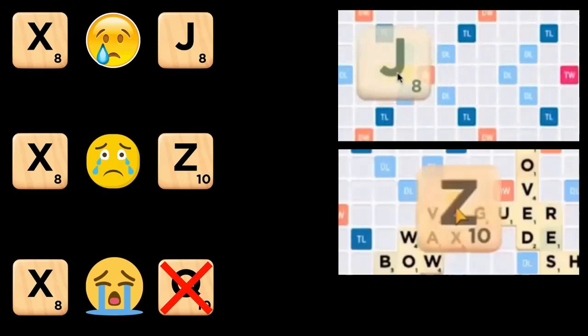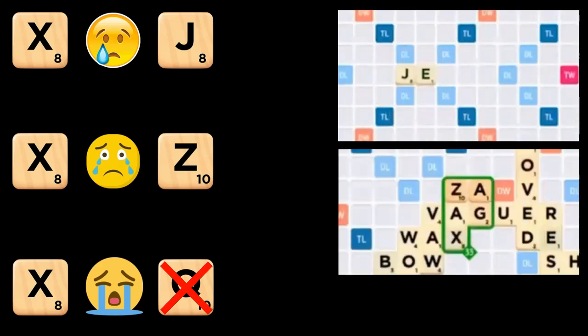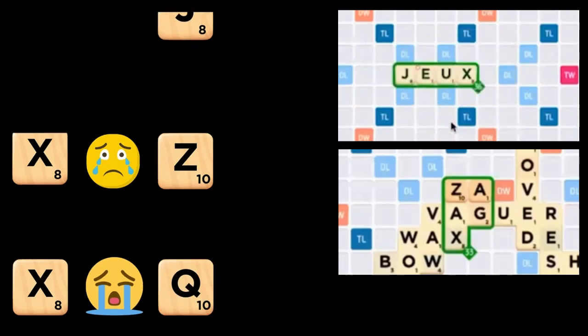Lastly, the X blends exceedingly poorly with the other power tiles. There are literally no words of length 3-5 containing both a Q and an X, and very, very few containing JX or ZX. The very small number of words that do contain these letters will add some huge scoring punch to your game.